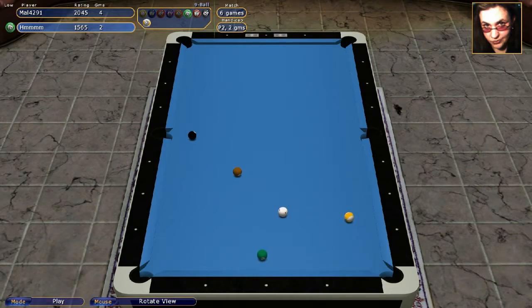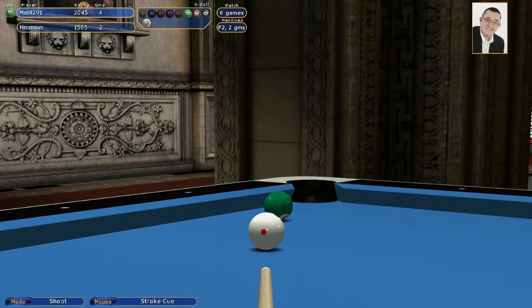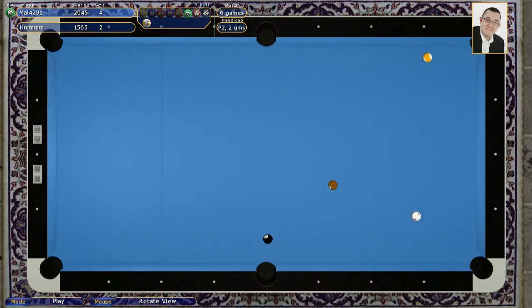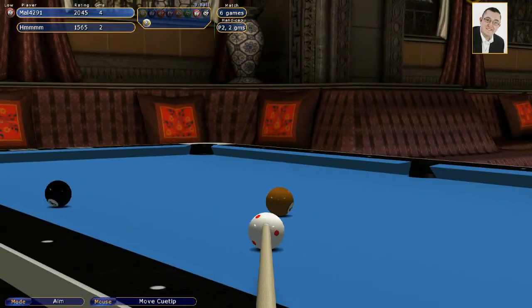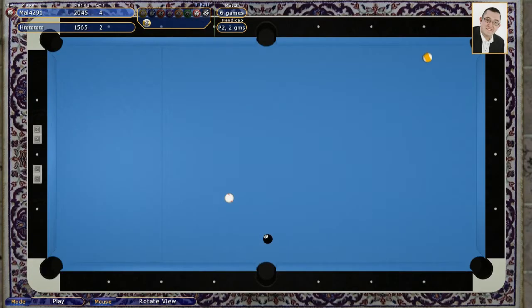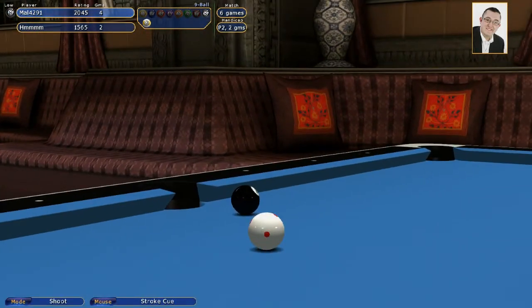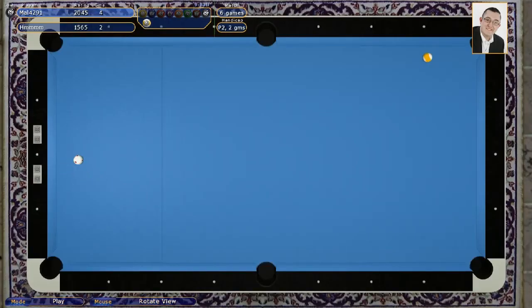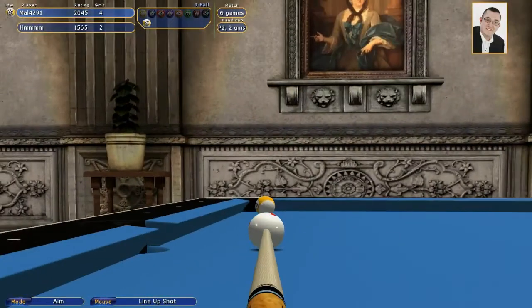Never nice to lose a rack like that - also giving away a one here. That should be this rack as well for me. That's not the best positional shot, so I'll have to travel the white a little bit to come back in the middle of the table for this black. Just a bit of screw back - you just want to avoid the middle pocket really. And there you go, nice and easy, that moves me to the hill.